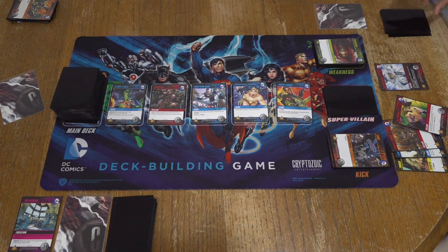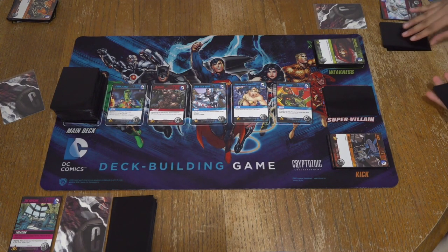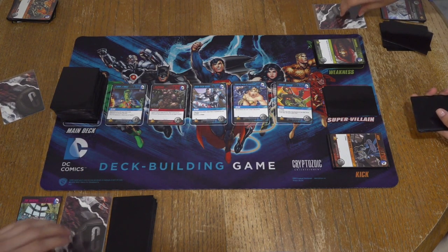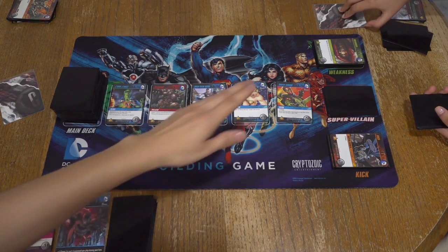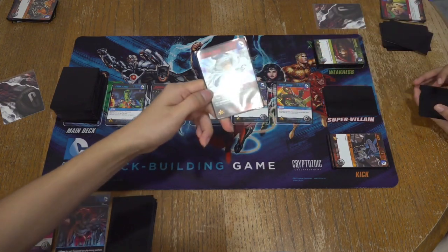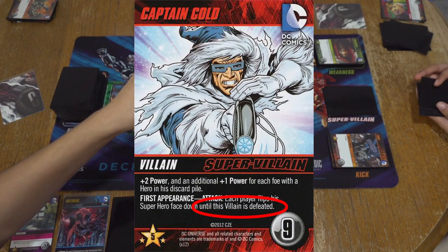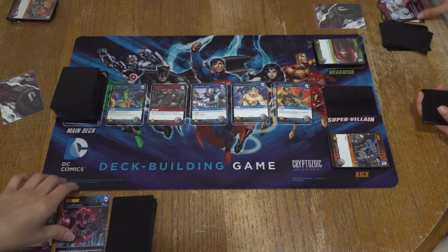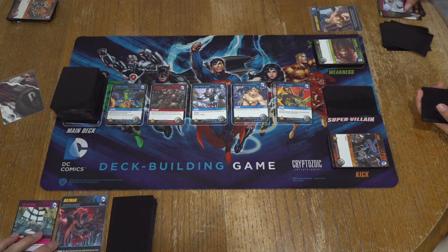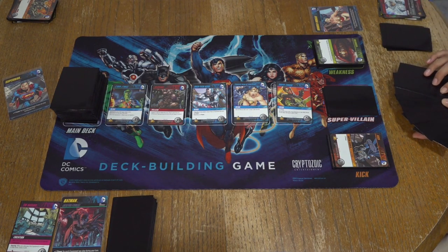Everyone forgets about Ra's al Ghul. Two, five. Does that get turned over immediately so that I can draw an extra card? Let me see Captain Cold. Sometimes there are crazy things that happen. Correct me if I'm wrong in the comments — but this one just says each player flips his superhero face down until his villain is defeated. So how I read that is: once he's immediately defeated, we just flip him back up.